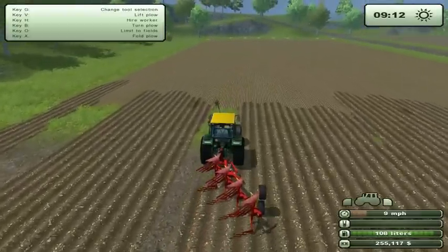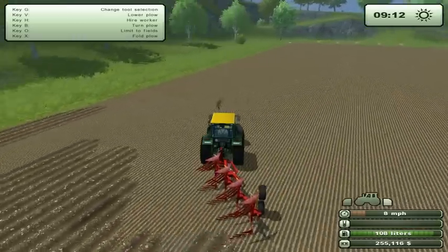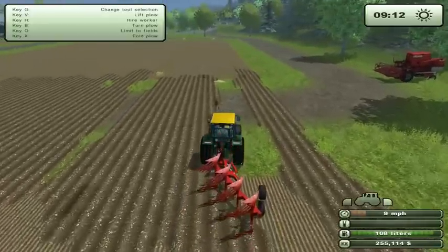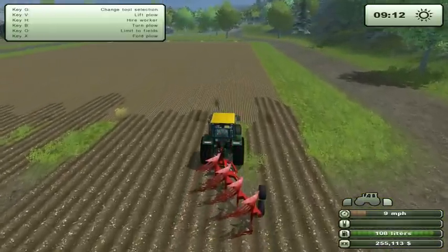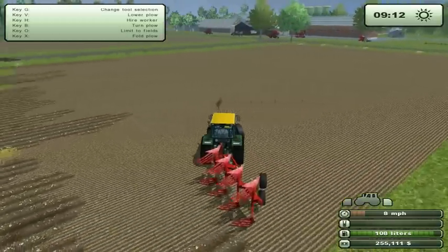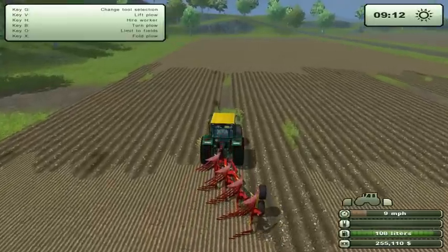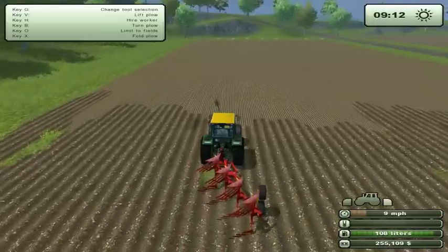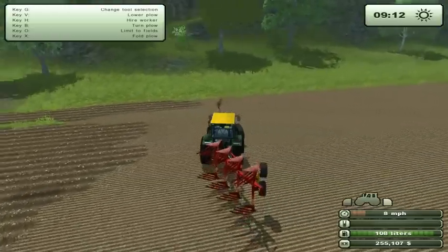You get to drive all different kinds of vehicles and they all handle differently. One of the things I really like about this starter tractor is it's kind of clunky, it's a bit of a beast, but it can haul anything, move anything, push anything. They do actually start you off with a pretty quality tractor. They also start you off with a little red one that, once you get it with a good front weight, it's a little power horse — it can pull all kinds of stuff.